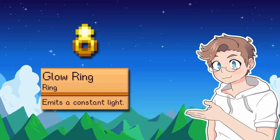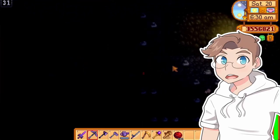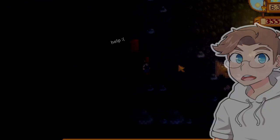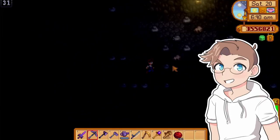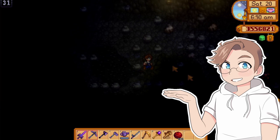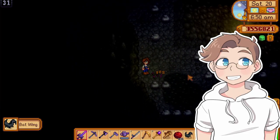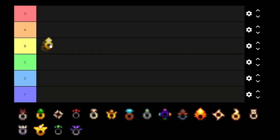First up, glow rings — emits a constant light. They make it easier to see. Pretty straightforward; not being able to see anything in the mines is a recipe for disaster. The glow ring can also be turned into the iridium band, which is a far superior ring, but we'll get to that later. On its own, not amazing, but in the early game this is a must-have. We'll put it in B tier for now.